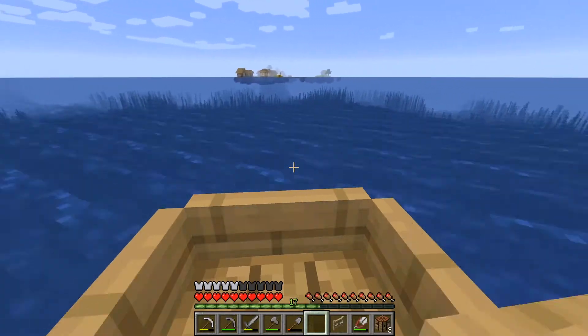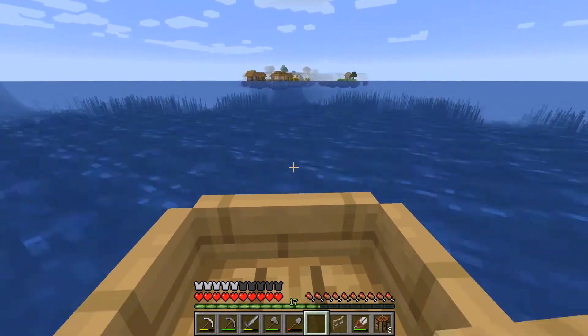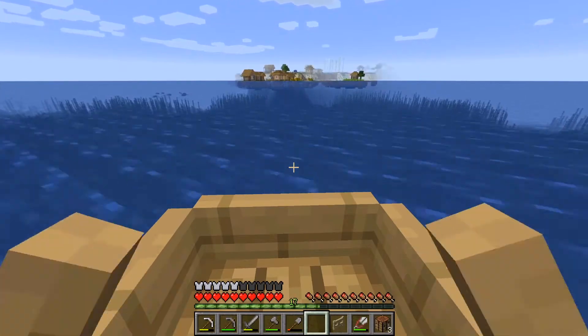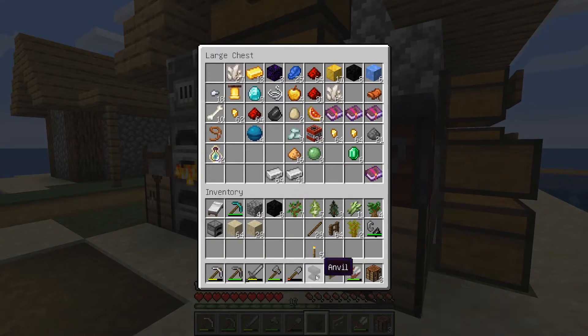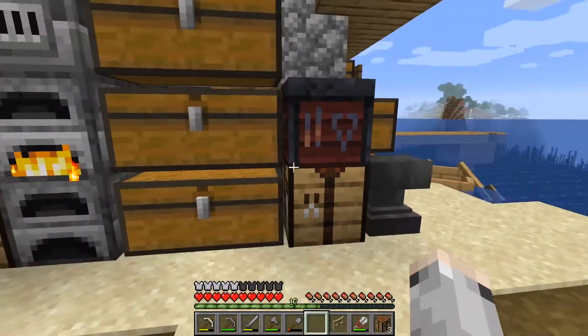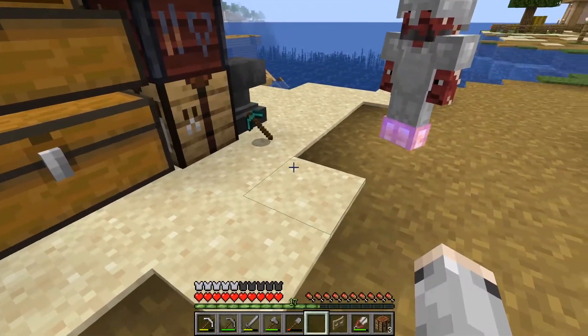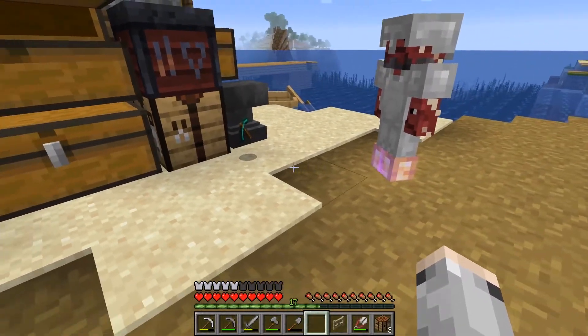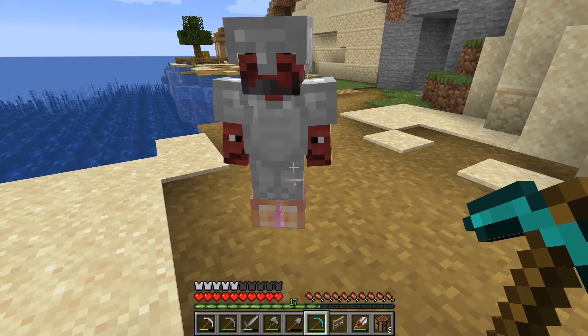But then we need an anvil. I have an anvil — oh, nice. It should be in one of those chests. Here it is. Can you play? Yeah, that's fine. How many levels do you have? I have 17. I have a little bit more. Wait, is it the high level first or the low level? The high level first.